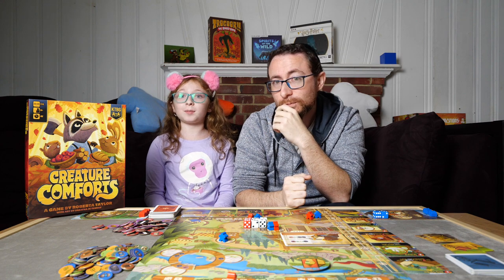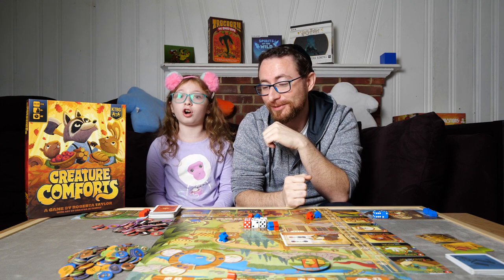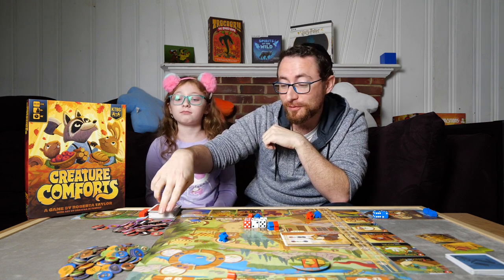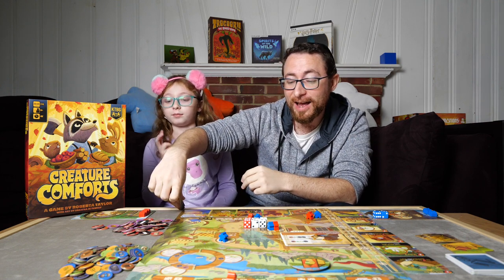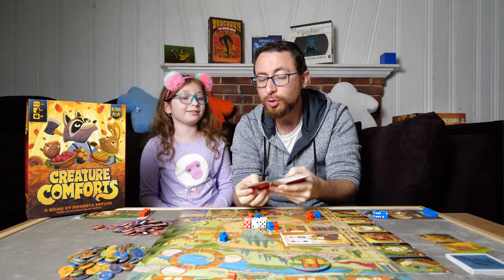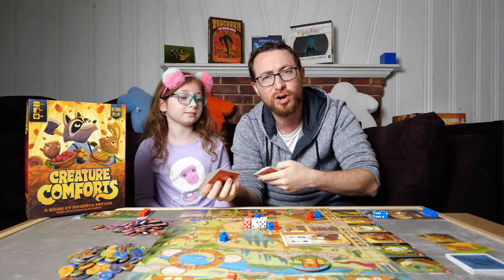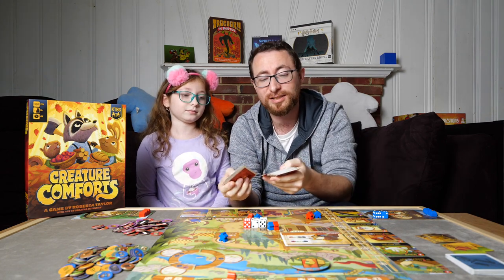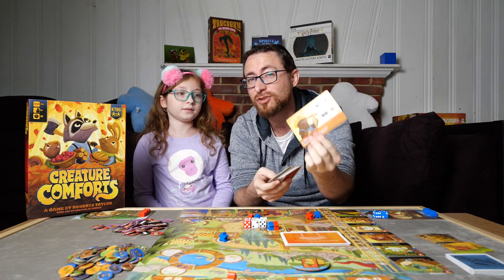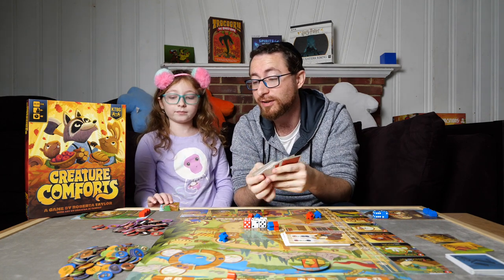If you're sad that someone else got a card you really wanted, don't worry — there are at least four of each card. We know because one time we had three mandolins out at once. Some comforts have multiples, which is especially helpful for the set collection aspect where you need this card plus that card. Also, one of the visitors to the inn lets you pull through the discard pile, which is a fun way to get cards you might have missed.